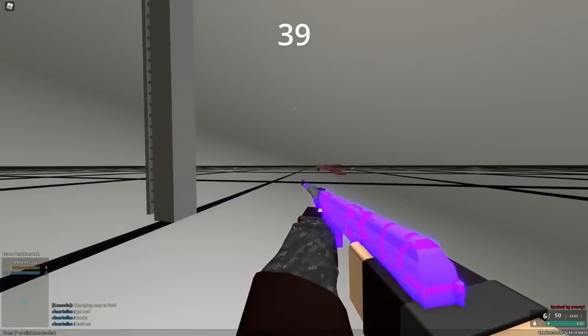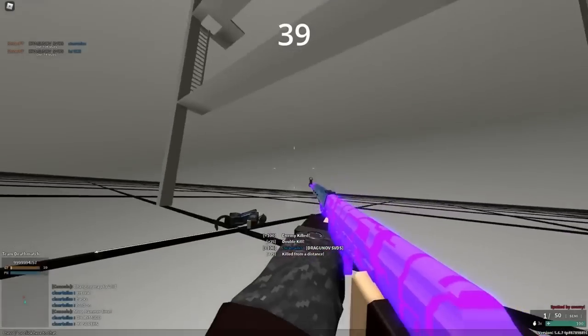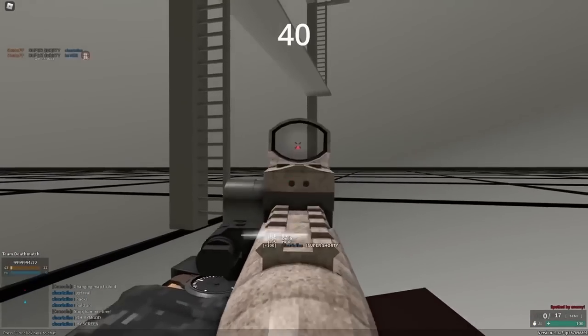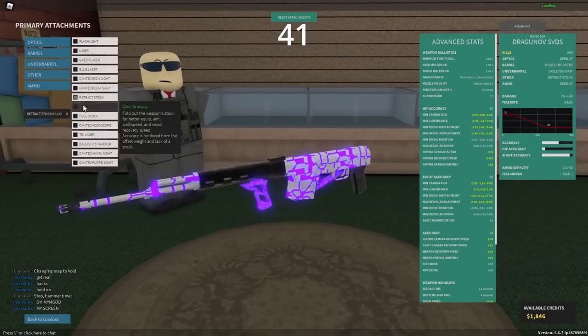Leaving aim down sights on high recoil, slow guns will negate a lot of recoil. This is extremely helpful on the M107, SVDS, and even the WAD-2K. Running full choke on shotguns usually increases their effective range, but keep in mind you will lose a ton of damage. Remove stock and retract stock are actually the same statistically, but use remove stock because it looks way more sleek.